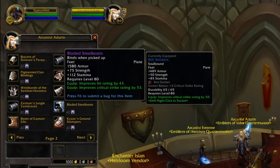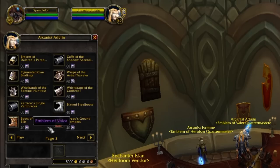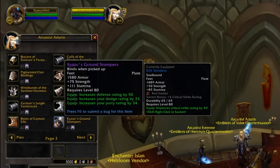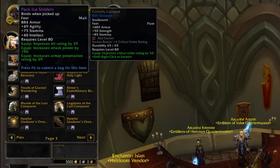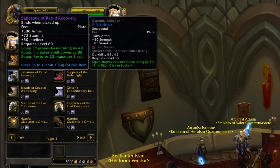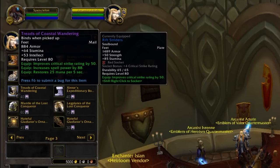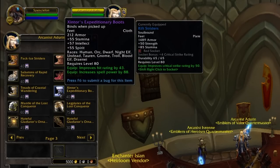For 40 emblems you can get boots. There are DPS plate boots with crit, hit, strength, and stamina; Boots of Captain Ellis in leather with crit, haste, attack power, agility, and stamina; plate tanking boots with strength, stamina, defense, dodge, and parry — very nice mitigation boots; mail boots with hit, attack power, and armor pen plus agility, stamina, and intellect for mail-based attack power users; leather boots with spell power, mana per 5, stamina, intellect, and spirit; holy paladin boots with haste, spell power, and mana per 5; cloth boots with haste, spell power, and a big amount of spirit; mail caster boots with crit, spell power, and mana per 5; and cloth boots with hit, spell power, and spirit.